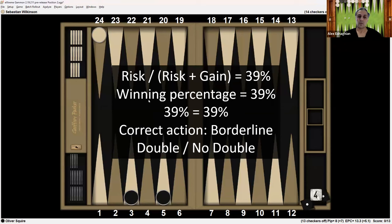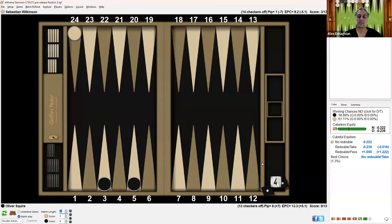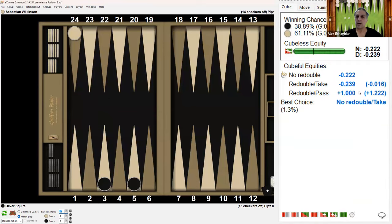Since the risk divided by risk plus gain is 39% and the winning percentage is 39%, since these two are equal, the correct action is a borderline double, no double. In the analysis, you see it turns out to be a borderline no redouble — technically a no redouble rather than even between no redouble and redouble. Because that 39% was an estimate; it's actually 38.89%, so it's slightly less, making it a correct no redouble.